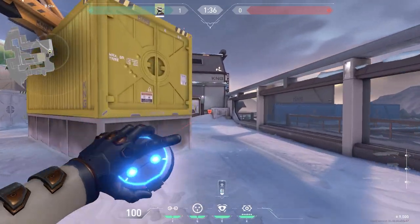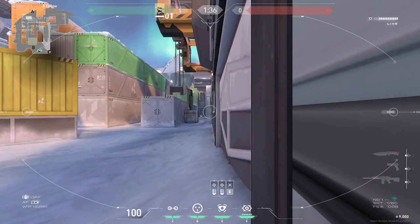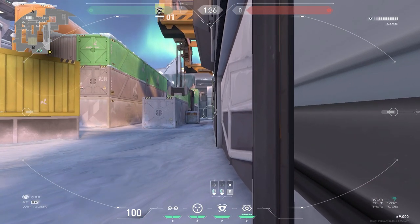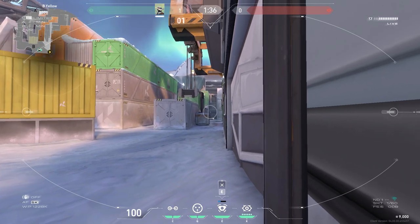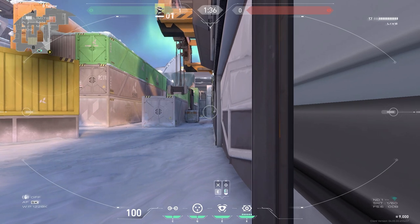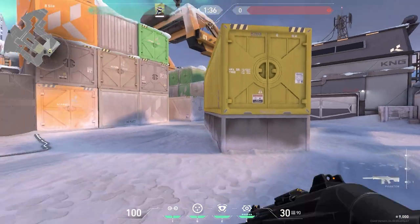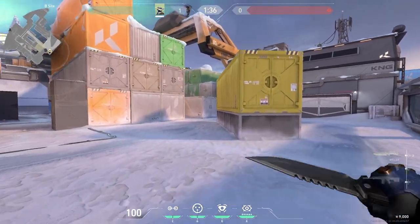Finally, over at B site, you can plant a pre-emptive camera down low by this box in the corner. This will allow you to look right down B green and potentially tag enemies peeking around the corner early on. Place it on the back wall as opposed to on the side of the box to make it a little bit harder to locate for the enemy team. It won't make a huge difference, but even if it takes them a second longer to shoot out, you could gain some important info.